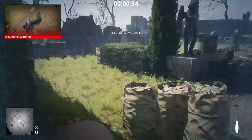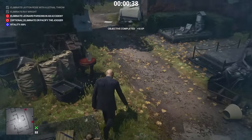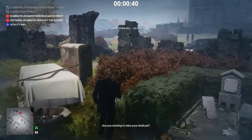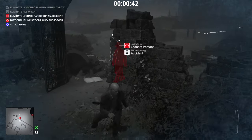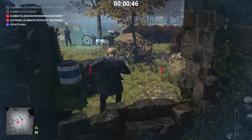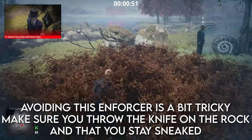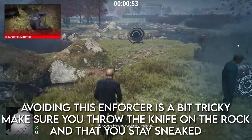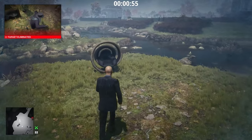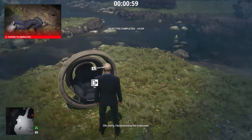Then grab the screwdriver again and pacify this other guard — he won't get spotted if you are fast enough. On the way back, grab this knife and wait for the priest to walk to the puddle. Then, after you've altered this wall, throw the knife in this corner and enable the generator. The priest will be executed. Now you are good to go, but before you leave, wait for the exit sign to appear.